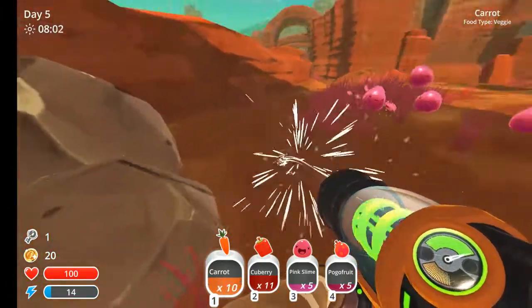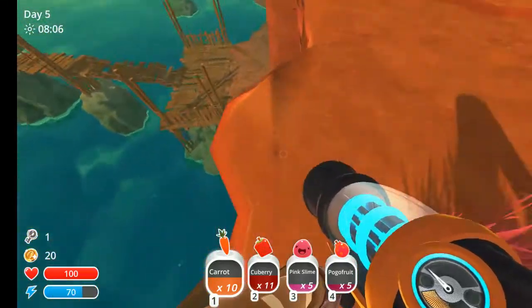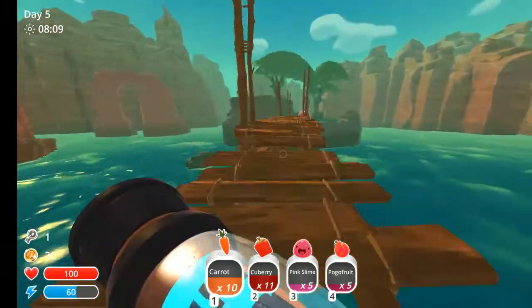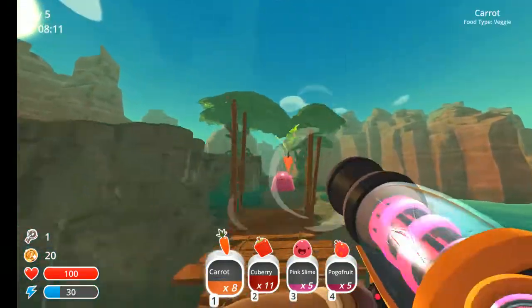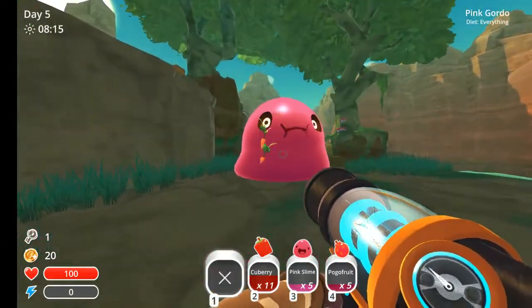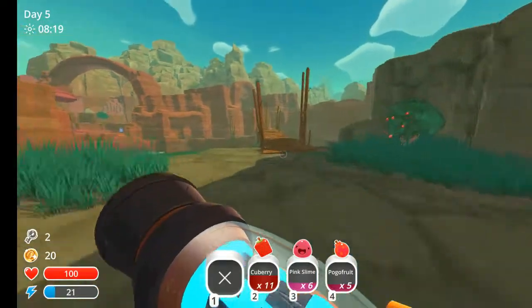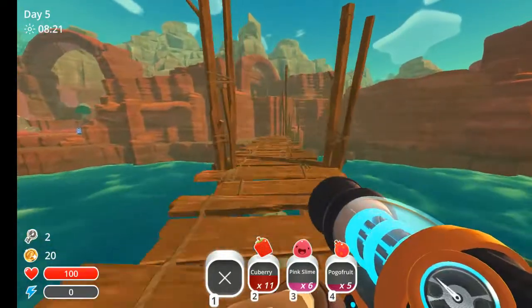Go over here, grab as much food as you can. Over here, down here — and you're going to need to feed this guy 20 food. I've already fed him a little bit, so that's why I popped him. I need to get the slime key, then run all the way across the bridge again.